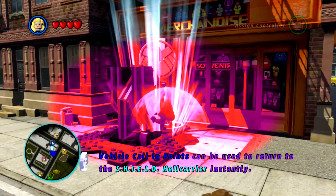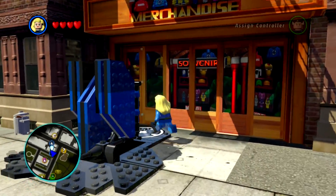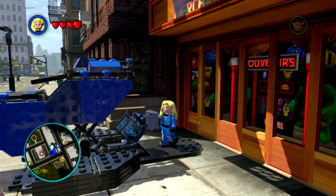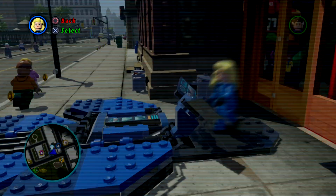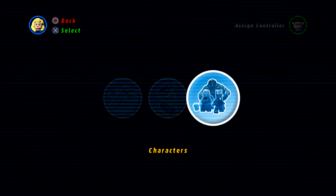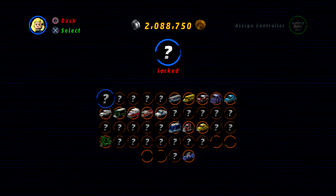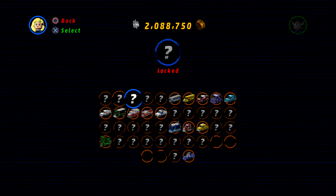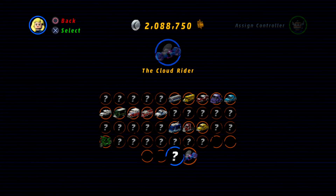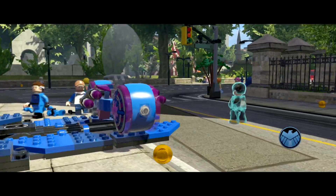Here we go. It's on the other side — here it is over here. It's that hero you like. Look at everything that's opened up now! Oh, the Cloud Rider? Yeah, I'm taking it. Was this what I was supposed to get? I don't think so.